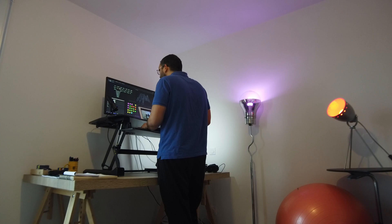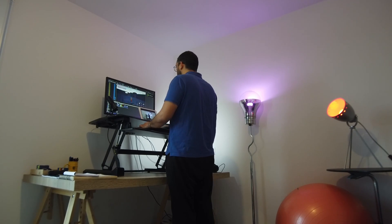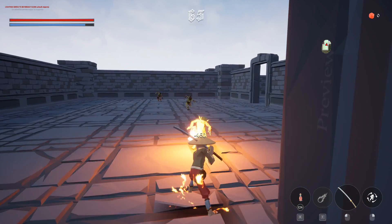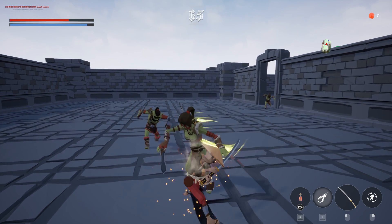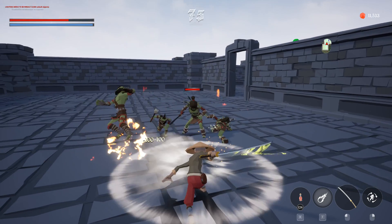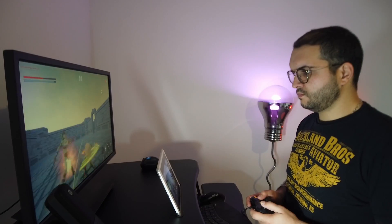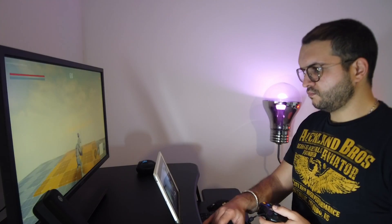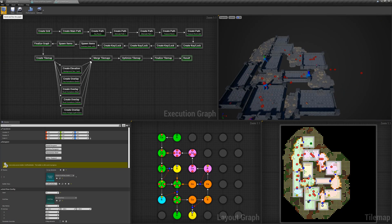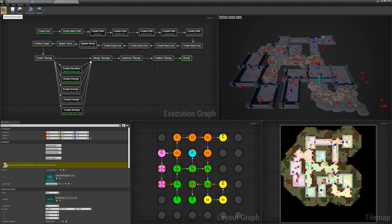So I decided to update the procedural dungeons to have a nice vertical slice of the game ready to build upon. I started integrating the Polygon Dungeon environment assets and the game was starting to look better — an empty dungeon but a much better looking one compared to the blockout before. The main issue I'm facing with procedural generation is lighting: it's not easy to light a dungeon generated at runtime, so one of the next objectives will be to find a way to have the dungeon look nice and well lit. I will also be spending time experimenting with the lighting and art style.